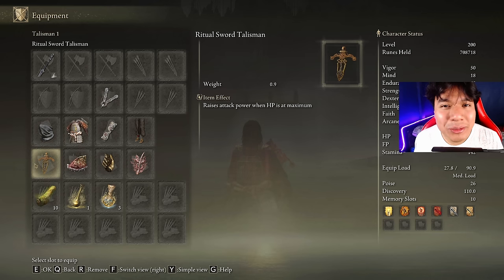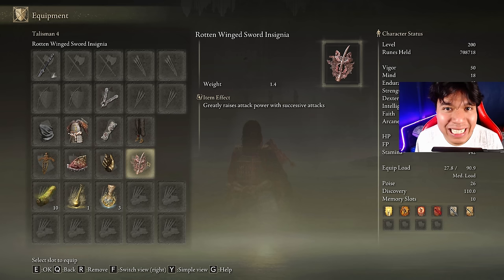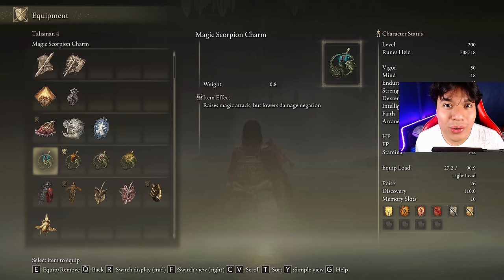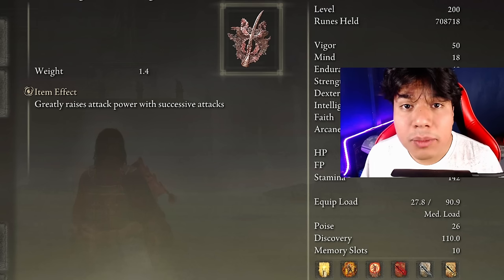The best talismans for this build are the Ritual Sword Talisman, the Shard of Alexander, Millicent's Prosthesis, and the Rotten Winged Sword Insignia. However, in situations where you can hold the stance a lot of the time, Relanna's Cameo is a very good option as well. You can also use the elemental scorpion charms depending on the buffs you are going to use. Because of my aggressive playstyle, this combo is the best for me.